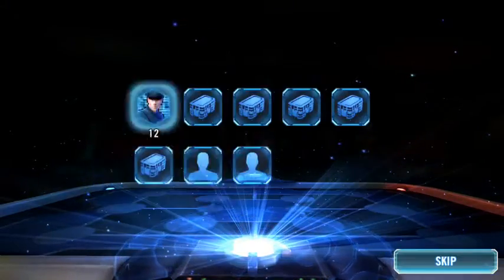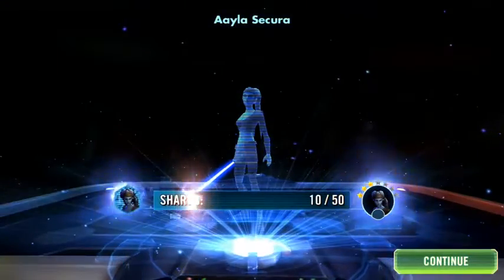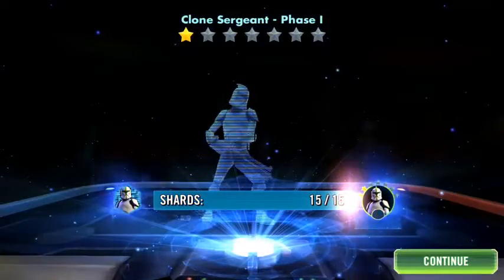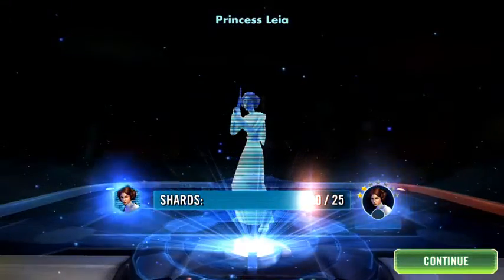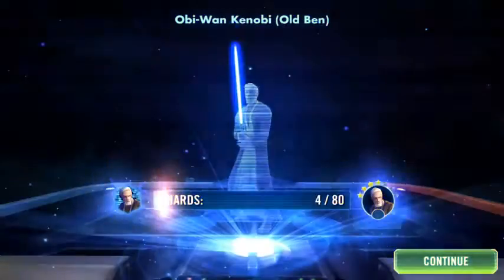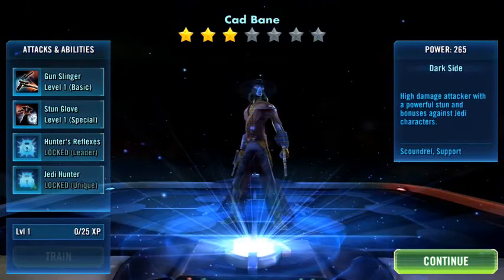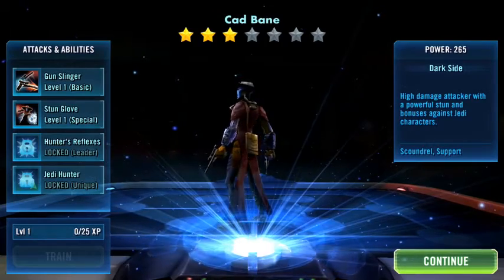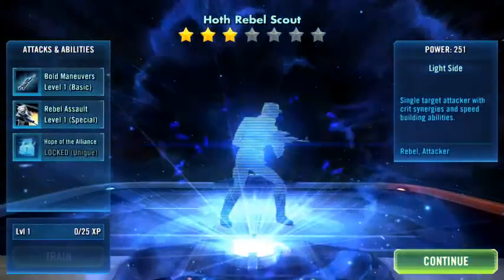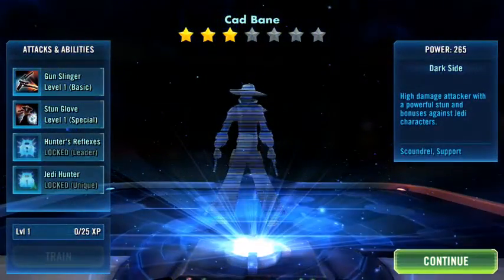We get two characters to start: First Order Officer and a Jawa. Leia shards — we almost have enough for Leia, pretty cool. Old Ben, awesome. Our first character is Cad Bane — definitely can use him — and our second one is Hoth Rebel Scout. I'm actually pretty excited about Cad Bane.